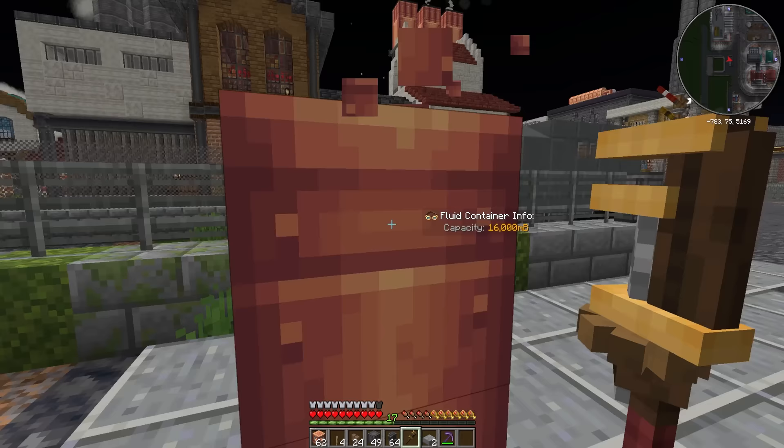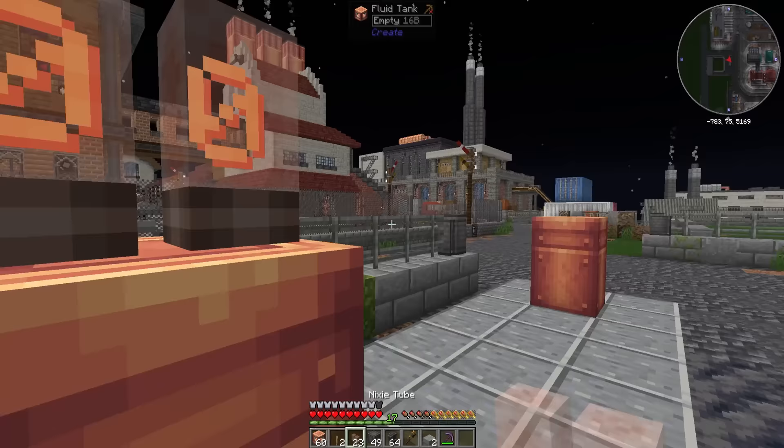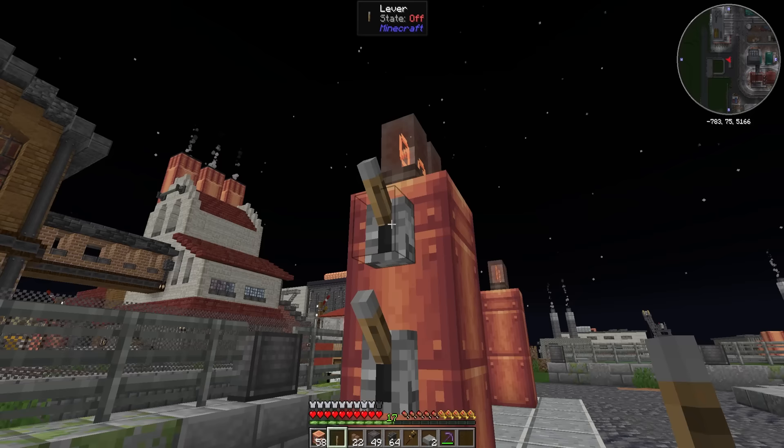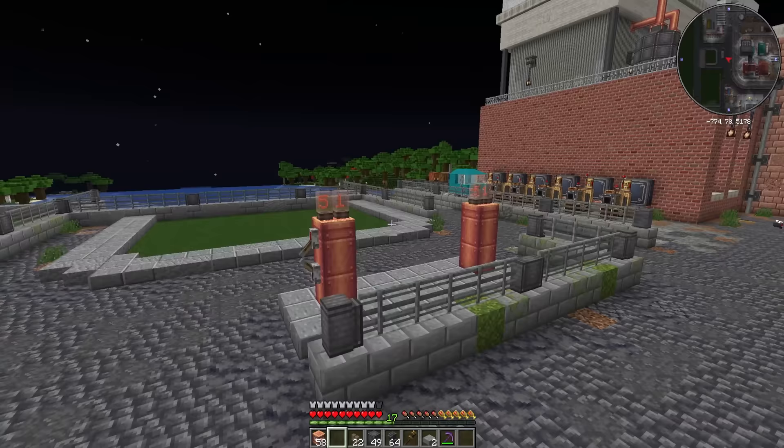Using fluid tanks, we can stick some little levers on the side and nixie tubes on top. Going a bit taller and doubling up on the levers gives it a number based on the redstone power — it kind of looks like it's got a price on top of it. I quite like that.